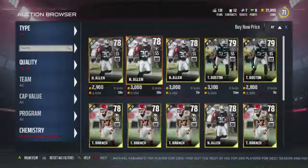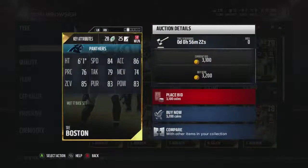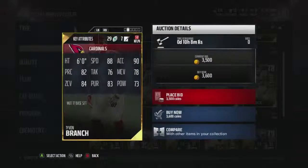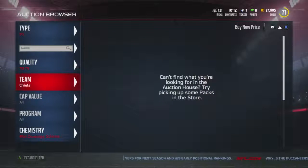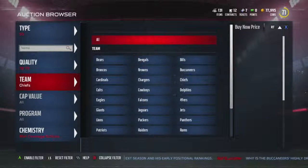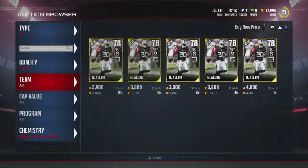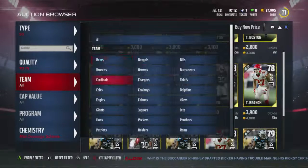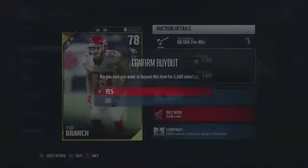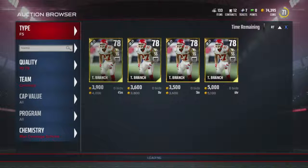I shouldn't be putting it at 80 to 84 because I could just get cheaper down here. But here's an example, guys - these videos are going to be longer, not very short. I'm going to go with Taiwan Branch. My whole point - he's not a Chief anymore. My man's wearing a Chief uniform - oh, he's a Cardinal. So I'm pretty much going to just be orchestrating my team together slowly. Might not use MuttHead and just use this because it seems easier.